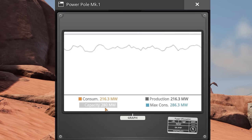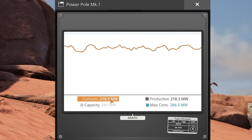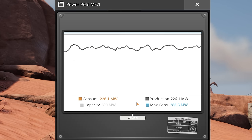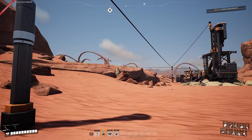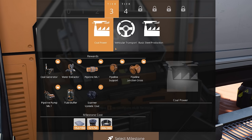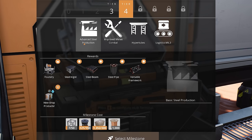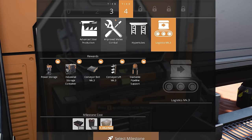Now that we've partially set up the copper building, we're having a bit of a power problem. We're consuming 209 megawatts, and that's without the sinks running yet since the storages are still filling. This will go up to a max consumption of 286 megawatts. Going to our hub, we can see tiers 3 and 4 are unlocked — we've got coal power, vehicular transport, basic and advanced steel production, improved melee combat, hyper tubes, and Logistics Mark 3 available.